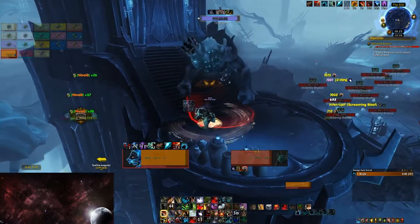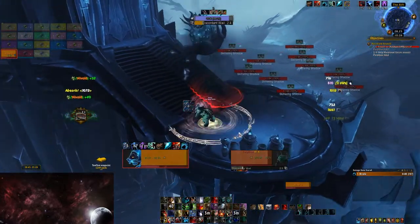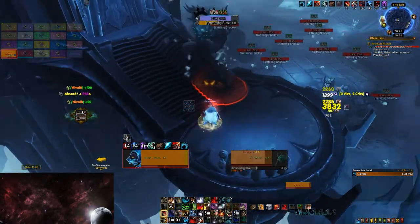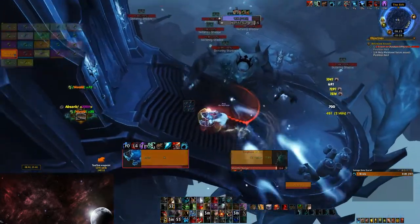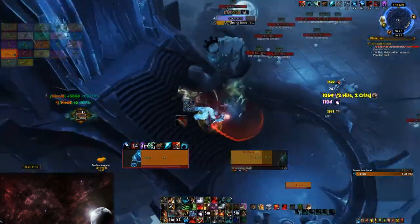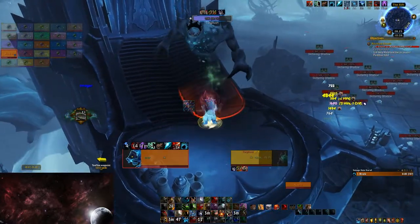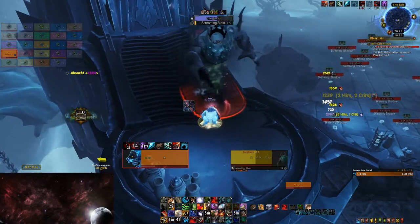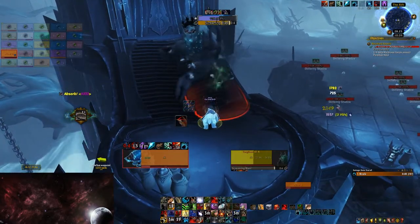Once you find him, be careful before you pull him, because if you are not a tank or if you have low item level gear, killing Torglun can be difficult. And if you die in the Rift, you will be kicked out and have to figure out how to get back in. So if you think you're not strong enough to solo him, I highly suggest forming a group to kill him. Once he is dead, loot his body and pick up another ring.